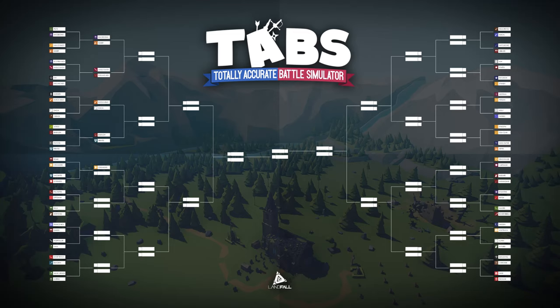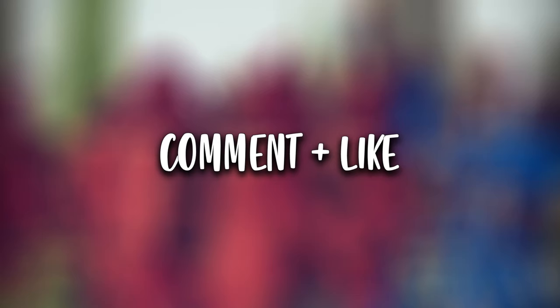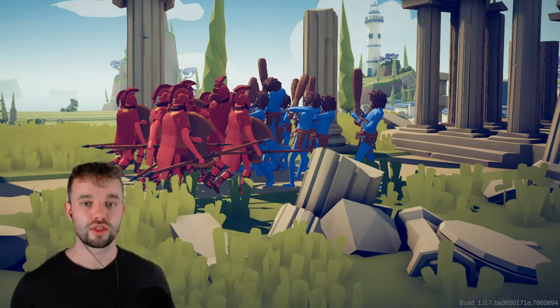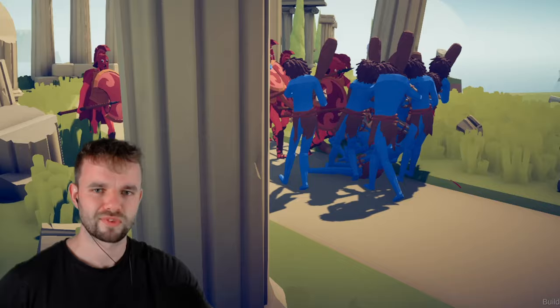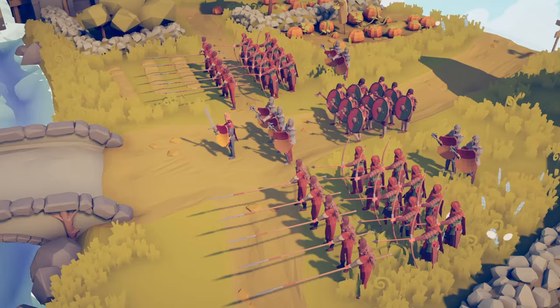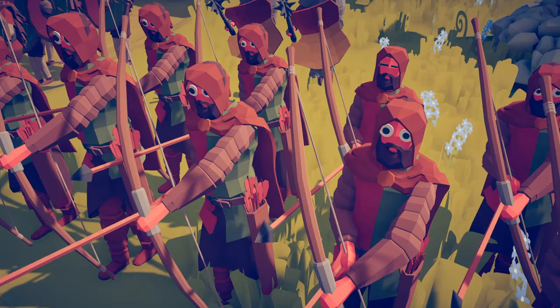As you can see from this table, this TABS faction tournament is a lot of work. By liking and commenting on this video the algorithm will show it to more people — more people equals more good. Back to the tournament. In battle number 10 we have the Welsh Gwynedd faction — yes, that's definitely how you pronounce that — with their king, spearmen and archers.